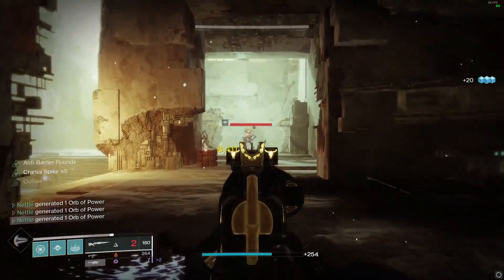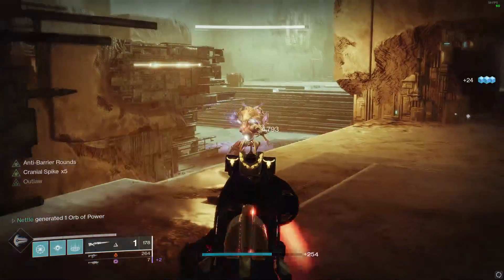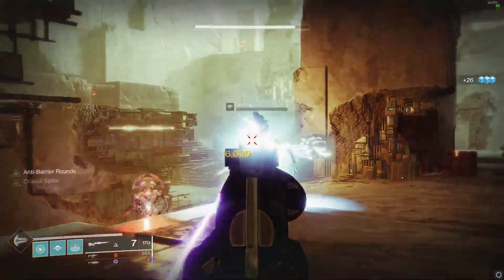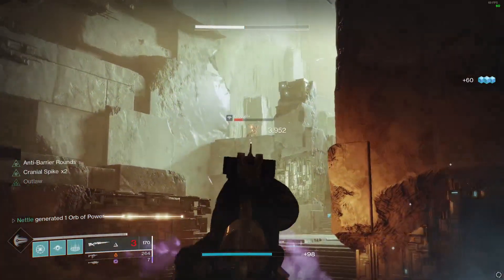The reload speed on this gun is fairly slow — its reload animation reloads two bullets at a time, similar to a shotgun. However, the reload buff from Cranial Spike helps mitigate this, and with my Outlaw roll, my reload speed is even quicker, so I would suggest keeping this roll if you do get it.